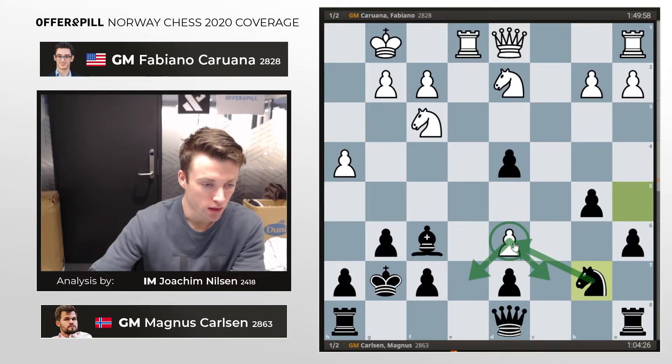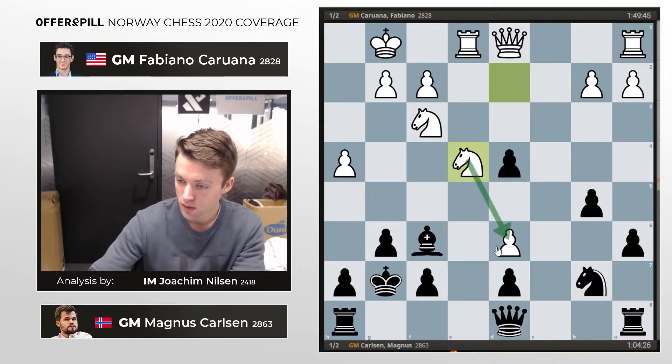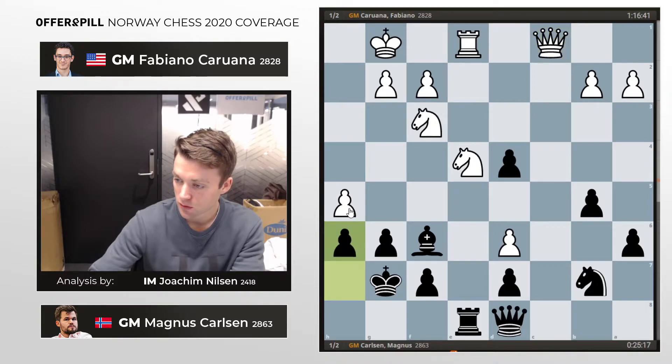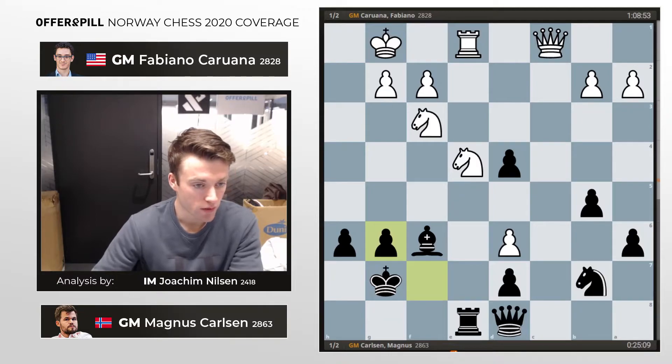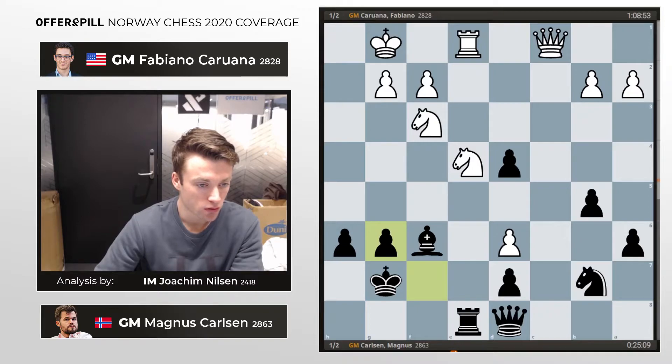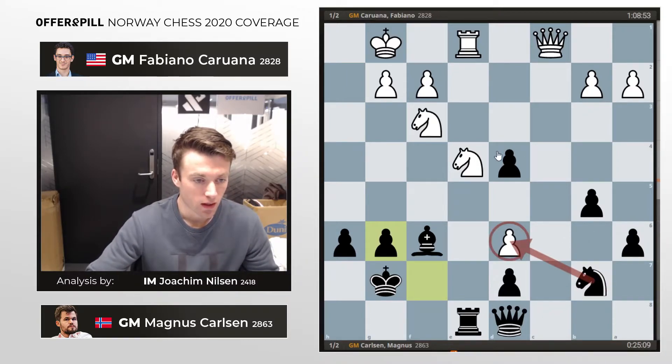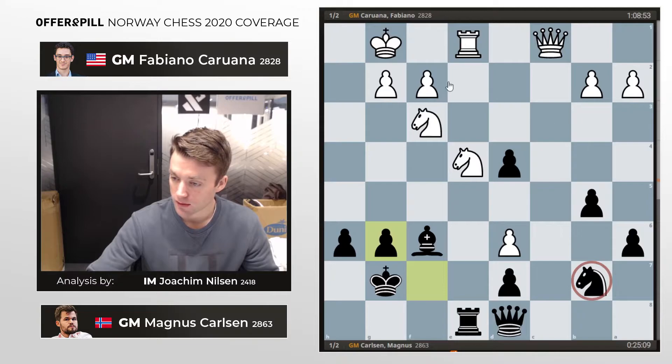Knight e4 from Fabi, protecting the pawn. Rook e8 — a logical move, maybe even planning rook e6. h5, rook c8, and now rook c1, fighting for c5, which is okay for Magnus. Now h6, and you have to think that in this position, even though white is a pawn down, white has tremendous compensation for that pawn, and black's king looks a bit airy on g7. Unless black is able to take on d6, he risks that the knight on b7 ends up terribly misplaced, as it doesn't really contribute to anything unless he can take on d6.